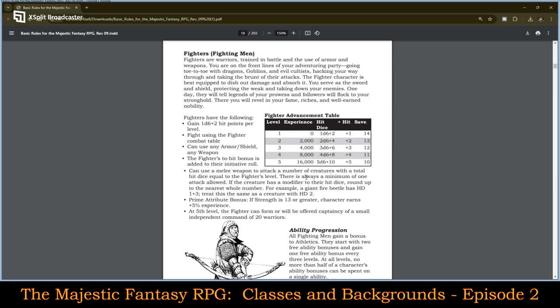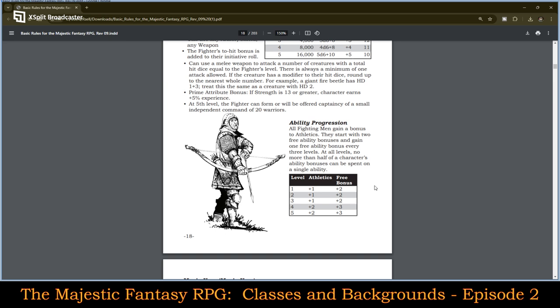So a fighter at 2nd level can get 2 attacks against a 1st level creature. At 3rd level it's still 2, but at 4th level it would be 4 first-level creatures, 2 second-level creatures, and still 1 third or fourth level creature. I like that — it's pretty interesting. Prime attribute bonus: a strength of 13 or higher gains plus five percent. At 5th level, a fighter can form or will be offered captaincy of a small independent command of 20 warriors. All fighting men gain a bonus to athletics. They start with 2 free ability bonuses and gain 1 free ability bonus every 3 levels. No more than half of the character's ability bonuses can be spent on a single ability.